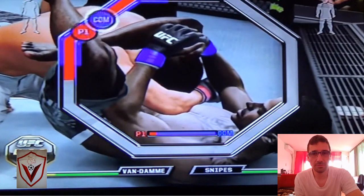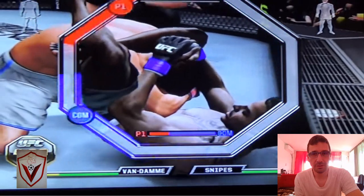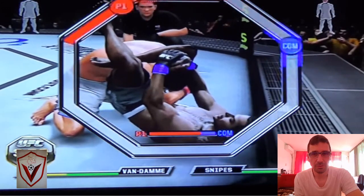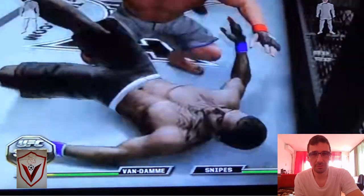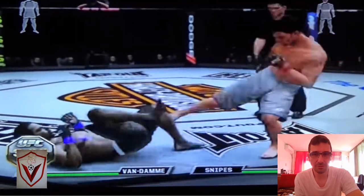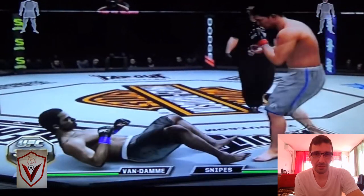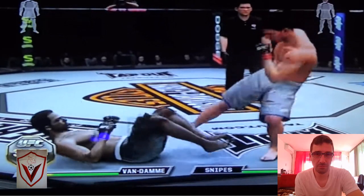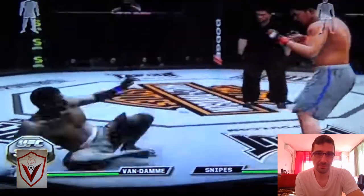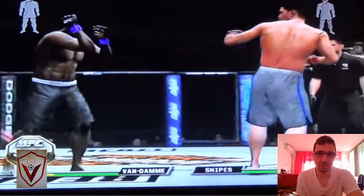Doesn't look too deep. Actually does. No, no, no — his opponent is slipping out of it. More strikes. Van Damme gets up, throwing some leg kicks. He's trying to throw some leg kicks, maybe he'll go down. I don't know. Punches. Some big punches by Van Damme.